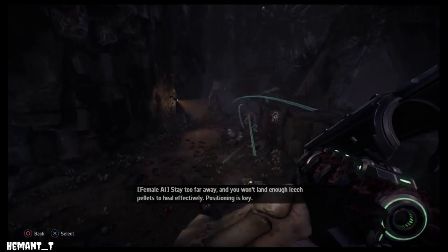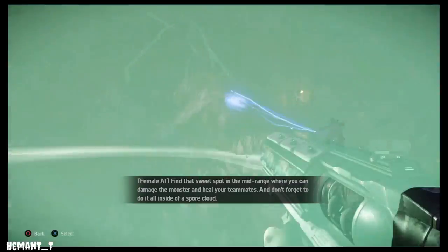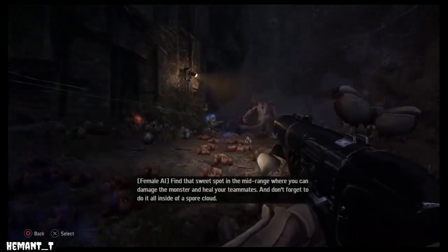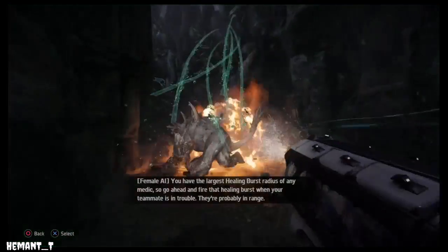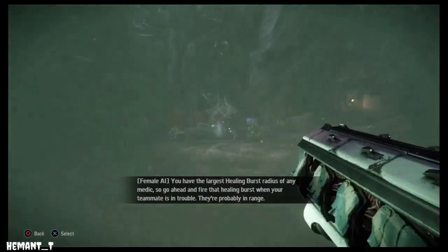Positioning is key. Find that sweet spot in the mid-range where you can damage the monster and heal your teammates. And don't forget to do it all inside of a spore cloud. You have the largest healing burst radius of any medic, so go ahead and fire that healing burst when your teammate is in trouble — they're probably in range.